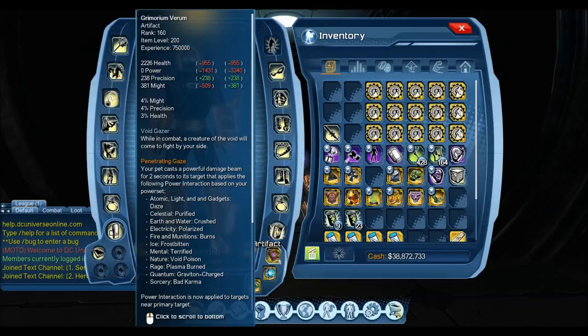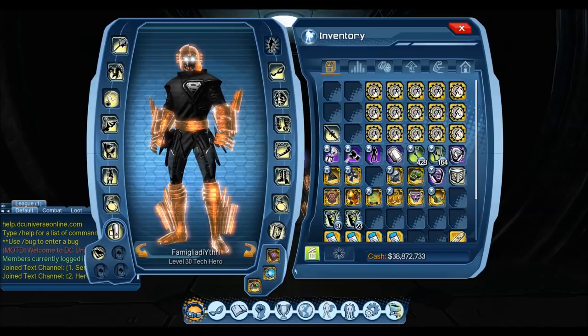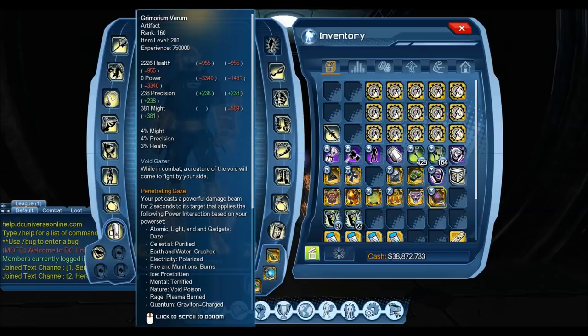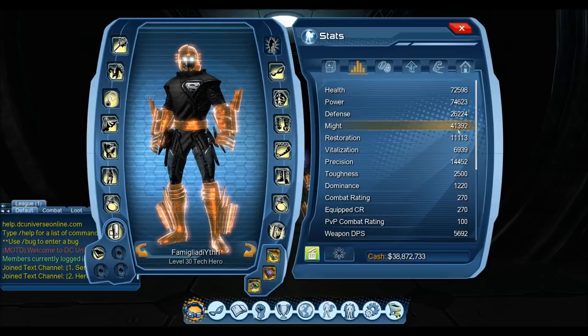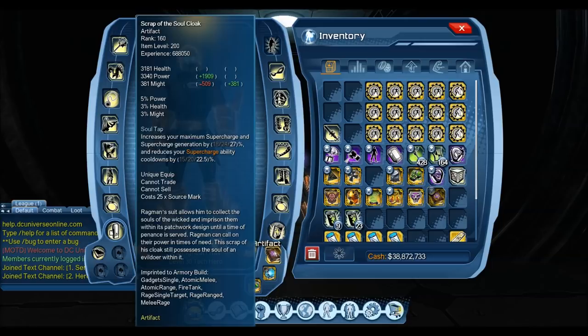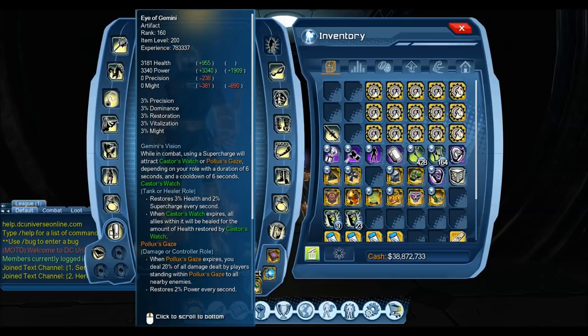The real benefit behind this Grimorium Vernum artifact lies in the Penetrating Gaze setting the Power Interaction for powers. The base values alone — 4% Might, 4% Precision — are already good enough to have it as a primary artifact. Solar Amplifier has 5%, everything else has 3% Might, and this one's got 4%. So from a Might DPS point of view it's great. The issue is that if your powers use a Supercharger all the time — like Earth or Rage — you still want to keep the Soul Cloak for that Supercharger regeneration.